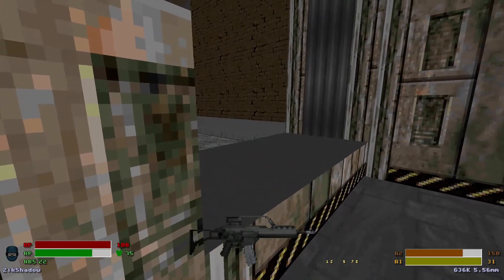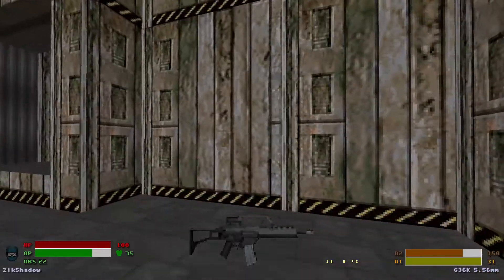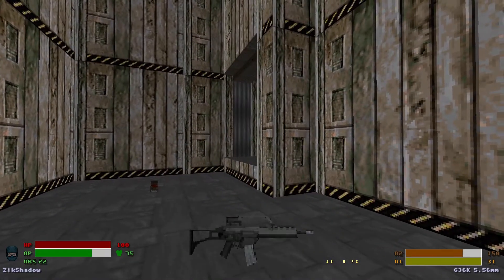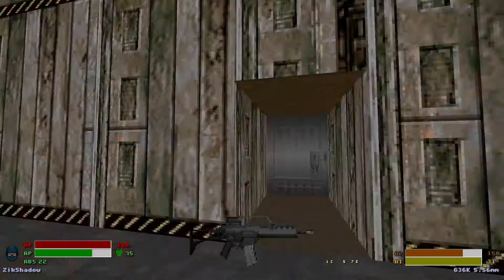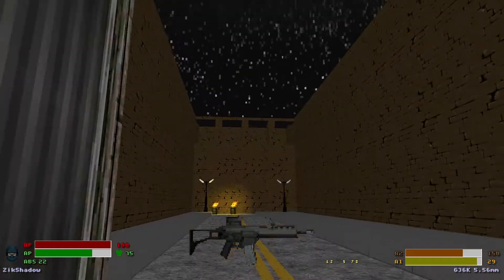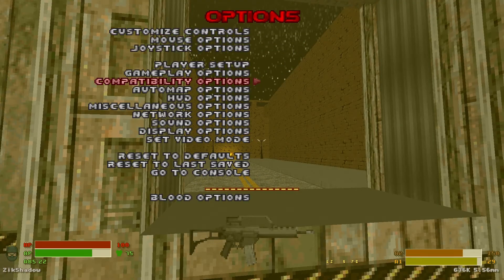Anywho, we start in this training area — the killing room. Our objective is to simply eliminate 35 terrorists hiding in this sector. There's a place here for some strange reason. I'm also using a couple of extra mods — droplets and all that stuff.